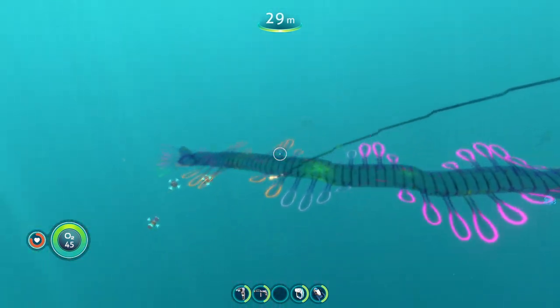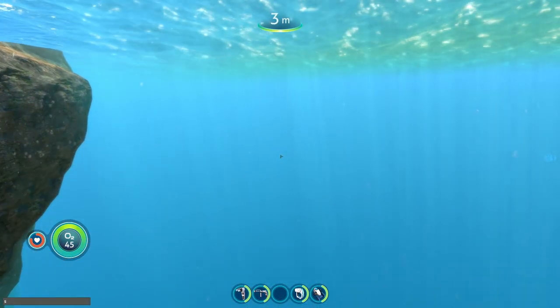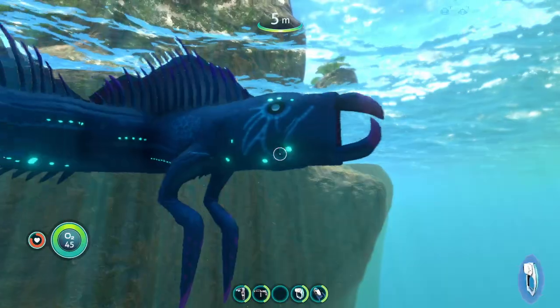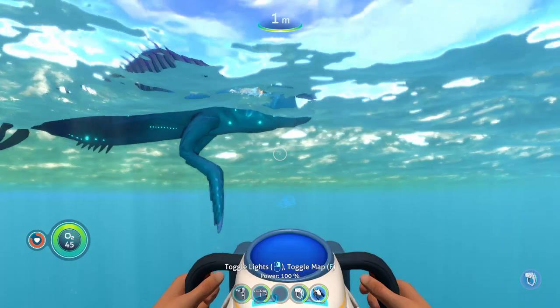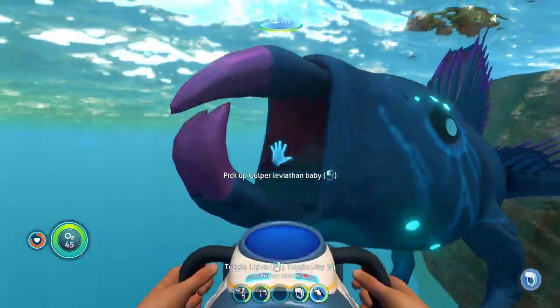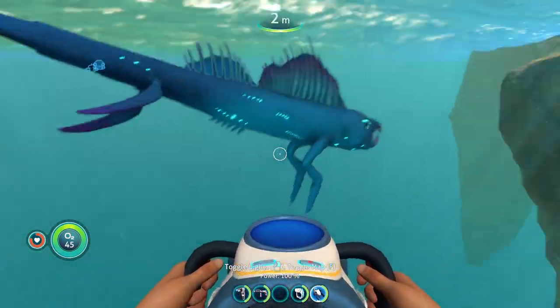Before showing the main leviathan this mod adds, there's also a Goper Leviathan baby you can spawn in. You can even pick it up — it's a cute little guy that swims around. I don't think it spawns in any specific location; I think it just spawns randomly and you have to be lucky to find one. It even looks like it's trying to eat me!